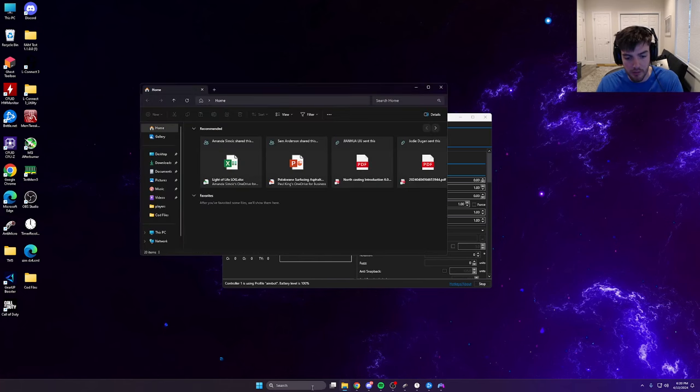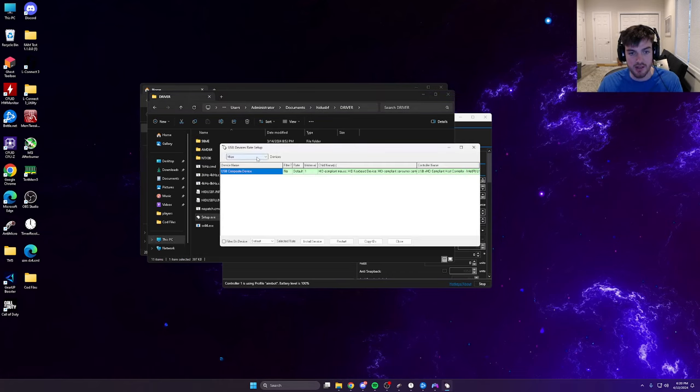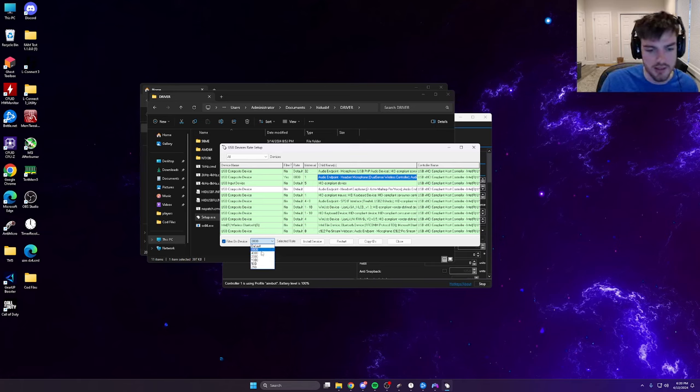Once open, go to 'All' and find your controller. Mine shows as 'Dual Sense Wireless Controller.' With your controller highlighted, click 'Install Service,' then 'Filter on Device,' then 'Install Service' again. Then set the polling rate — PS4 controllers can go up to 4000Hz; I'm on a PS5 controller from Cinch Gaming and I run 8000Hz. Hit 'Install Service' and then unplug your controller and plug it back in.